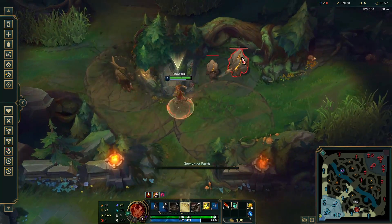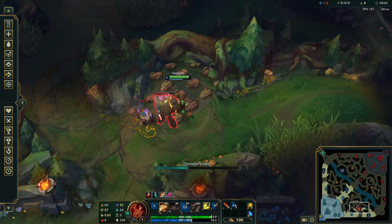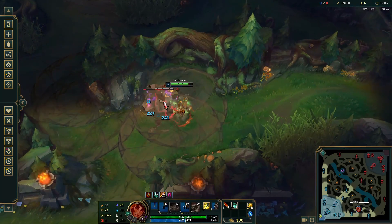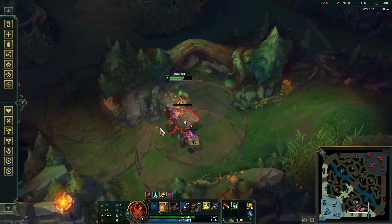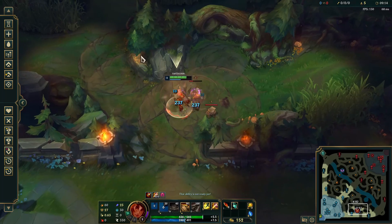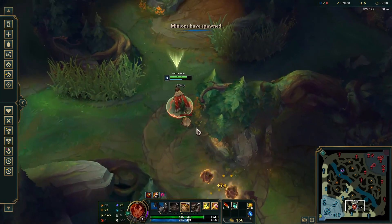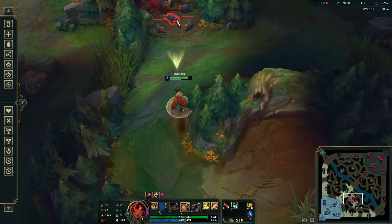Take E at level 2 and immediately auto-E the big Krug. The most consistent way to get your Q damage onto both Krugs while minimizing damage taken is to simply walk behind the big Krug and Q, keeping it between you and the medium Krug. Once the big Krug splits, let the medium Krugs cluster together and then throw another Q. Start kiting up towards Raptors, and make sure to wait until you're past your worked ground from ending red buff before Qing — otherwise you'll toss a boulder instead of pellets, which won't kill all the little Krugs.